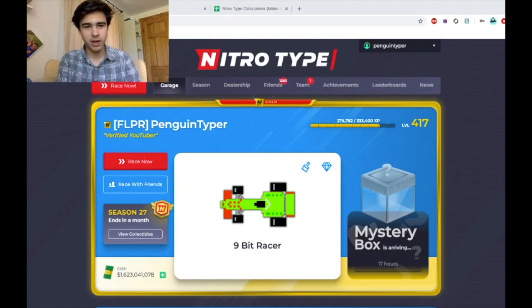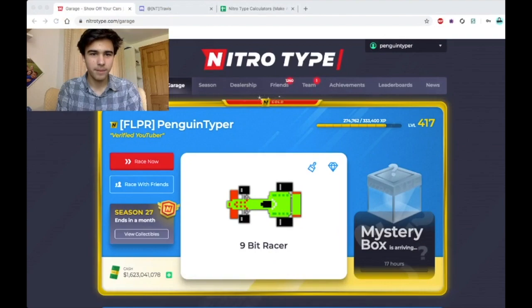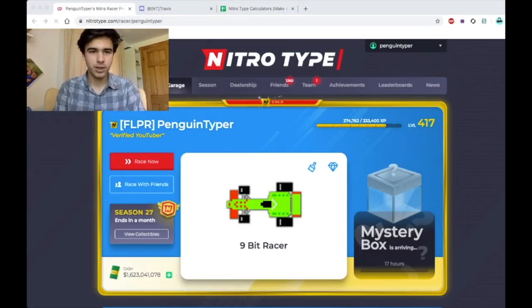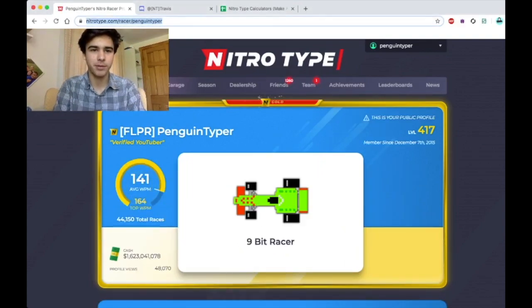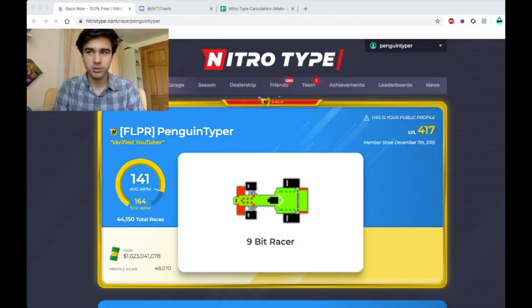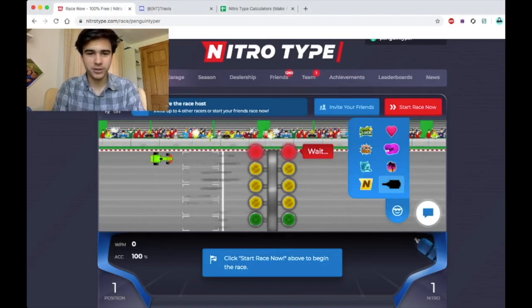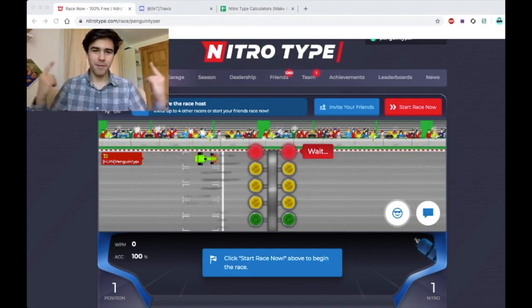I might actually do a video later today where I go onto my track and race with a bunch of 9-bit racers. So if you have the 9-bit racer, go to my track — go to nitrotype.com/race/penguintyper. I might just pop in for about an hour or so and do some racing with you guys. You might just be able to race with me and see my shadow floaty sticker — and if you have gold membership, bring the 9-bit racer. It's gonna be a squad!